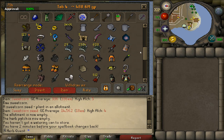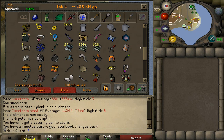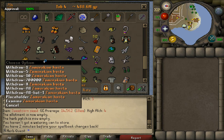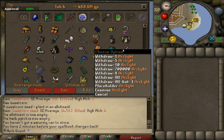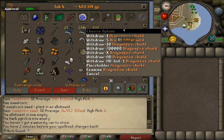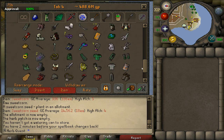Some bolts here that I made, mostly from Wyverns. One of my dragonfire shields, blowpipe, eternal boots, staff of the dead, hasta, arclight — I don't know how many charges are in that but it has quite a few. Regeant bracelet. There's one DFS.